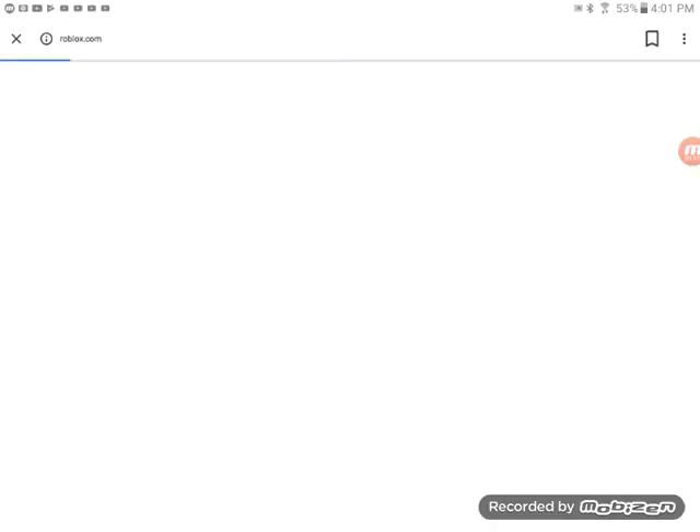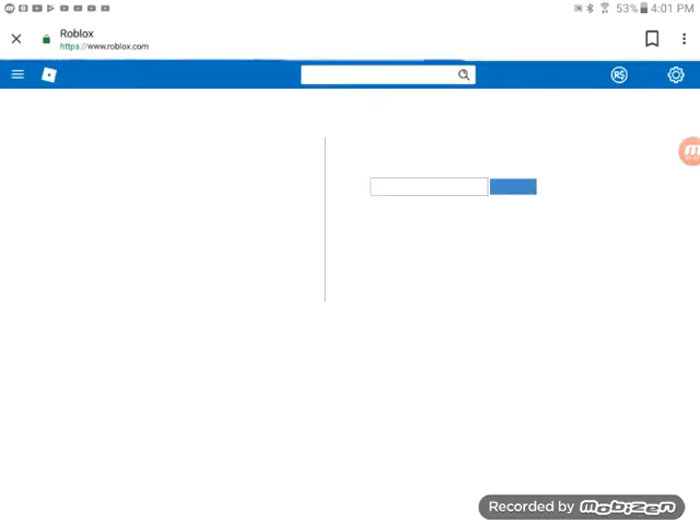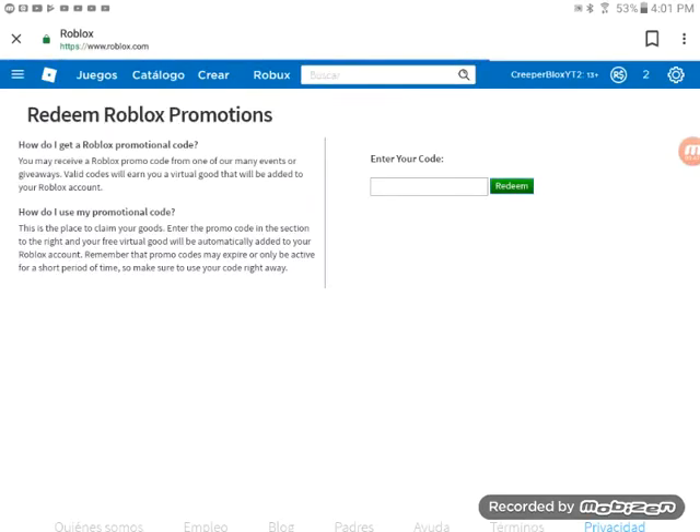The first thing you're gonna want to do is go onto Google, or any browser that's stable on your device — it even works on tablet. So those two promo codes...